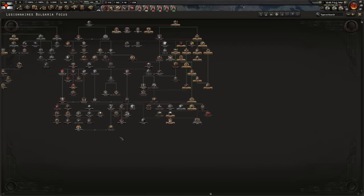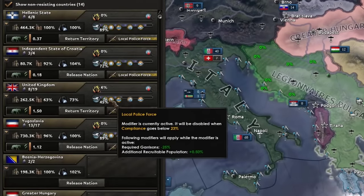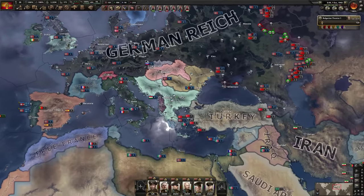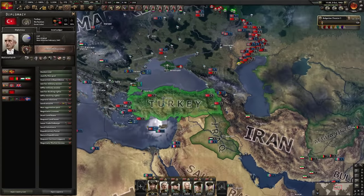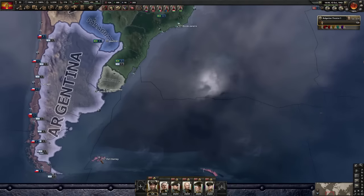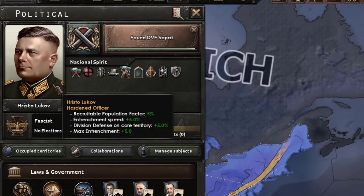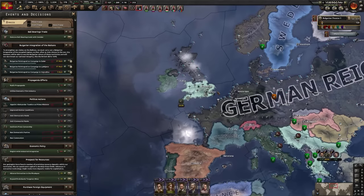Proclaiming the Third Bulgarian Empire - maybe not the best move, I don't look good anymore. Cool name though. This also gives a war goal on Turkey. They're guaranteed by the UK, but Churchill is just on his little island now. I've had the option to switch prime minister for a while - the new guy gives minus weekly stability but I'll click it now for the hell of it. I don't really need the old guy's recruitable population bonus anymore since we just stole the entirety of the UK.